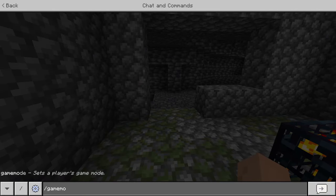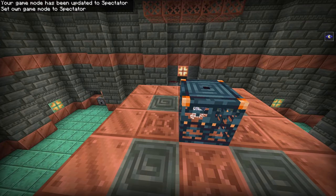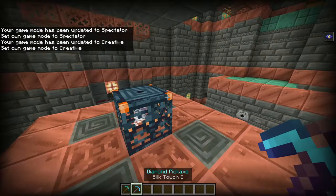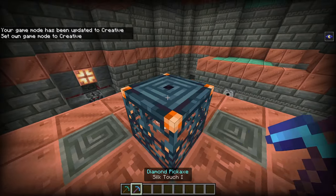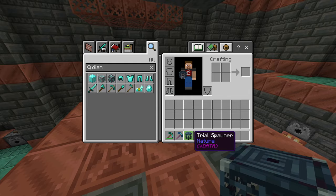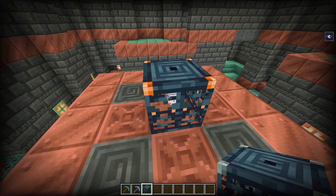If I go to game mode Spectator and then game mode Creative — I don't think you can mine these in Survival, but I could be wrong — if I go ahead and mine this trial spawner, as you can see it does work with trial spawners, which is absolutely cool. It does have data — there's a Breeze in there. So it does work with the newest features of Minecraft.